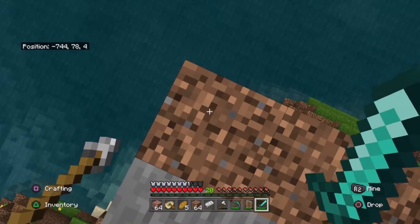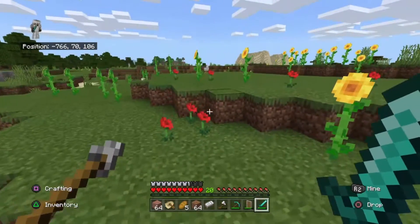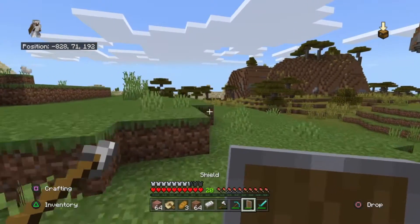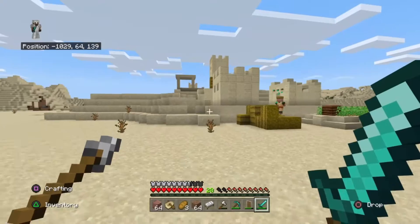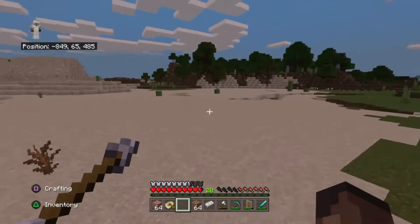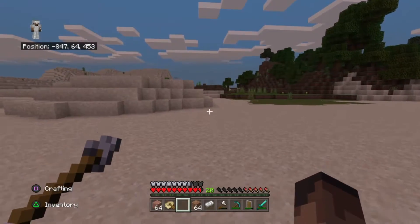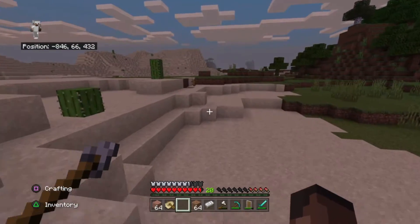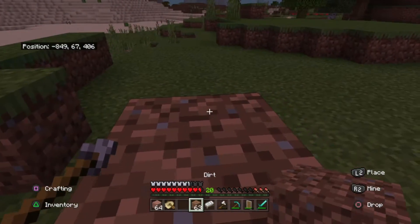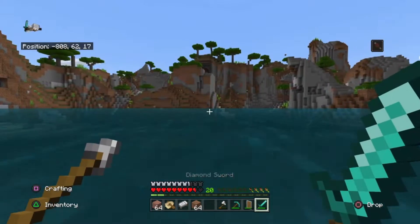Right now I'm still looking for an outpost. Looks like I found sunflower fields or something. Is that another village over there? Oh nice, there's another village right here — I'm just passing through looking for an outpost. Yeah, I'm not seeing any pillager outpost anywhere nearby, so I'm going to head back to my village and just stay awake a night or two to see what mobs spawn.